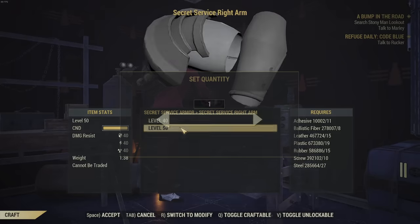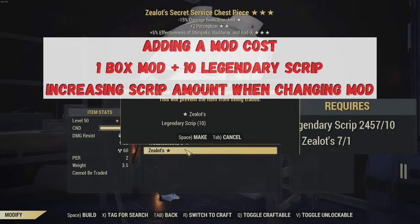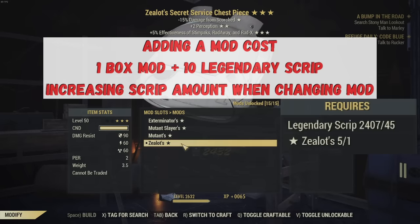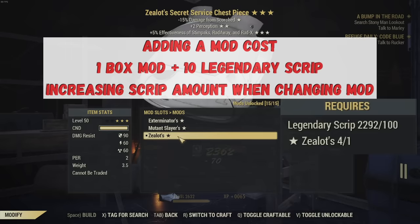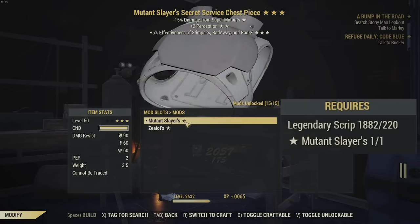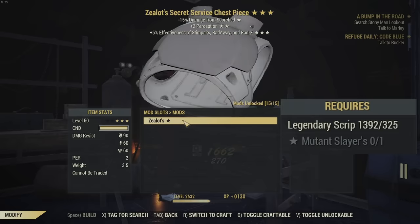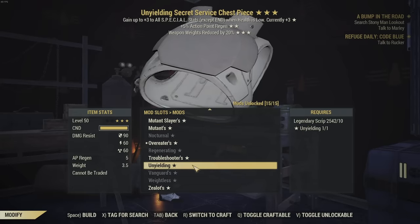Another big change: when you go to craft an item like Secret Service, it's going to come with zero stars, and each item you put on there is going to cost 15 modules to craft. Once you do that, you can add it — plus the cost of script plus the Legendary box mod — and it will put it right on there. Now, if you want to keep changing one particular star on an item, the cost of script goes up exponentially, maxing out at 1,000 script. So make sure you have a game plan for doing your mods — ideally do it once and done.